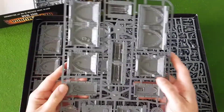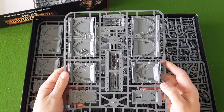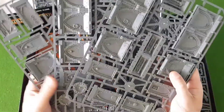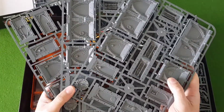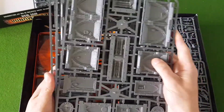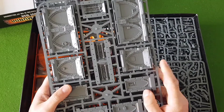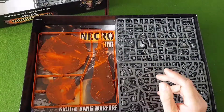We then have some of the scenery — these are the walls. We've got three sprues of the wall sections, which is quite nice. You can buy these separately; they did come out with Dark Uprising as well. Always nice to have a bit more terrain.